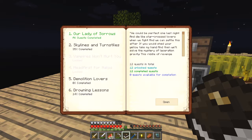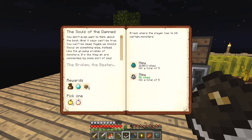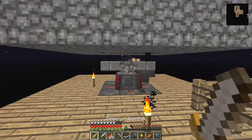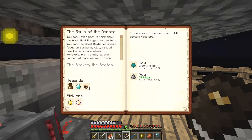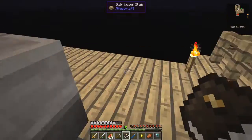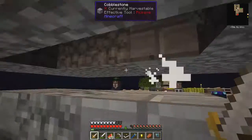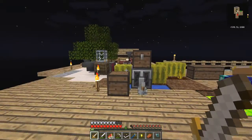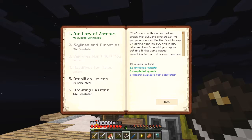I reckon this first quest should have unclaimed rewards. Not yet - three days. Maybe I can claim it. Not quite. Two - kill five more zombies, I think. There's a bunch of zombies in there. Is it a zombie I had to kill? Let's check again. Yes - three. And there's definitely another zombie in there. Not much good hitting them with whatever I had in my hand. Until next time. Now let's have a look at the quest book. Back to Lady of Sorrow. Skylines and Turnstiles. Six quests available for completion.